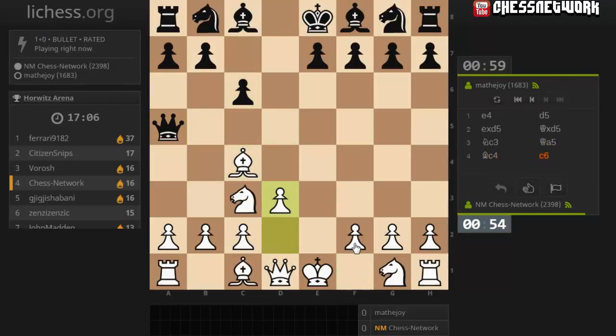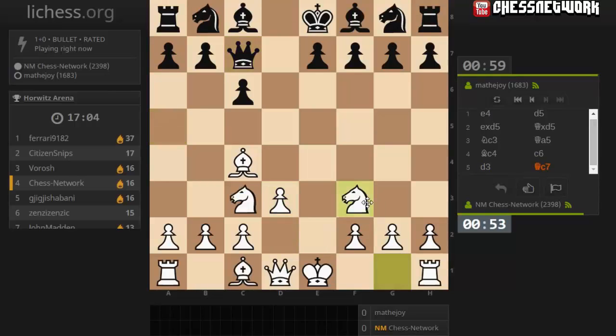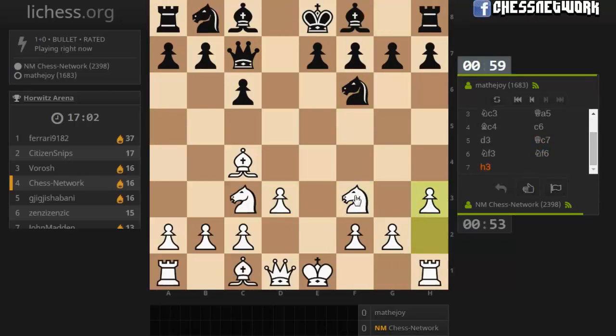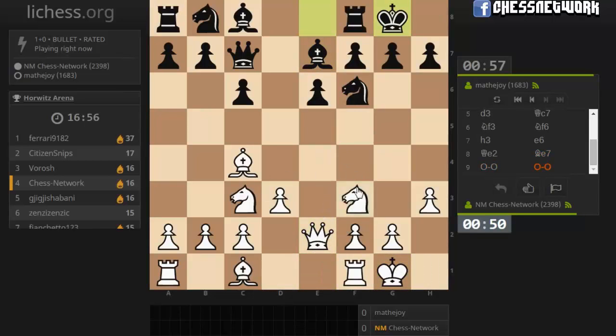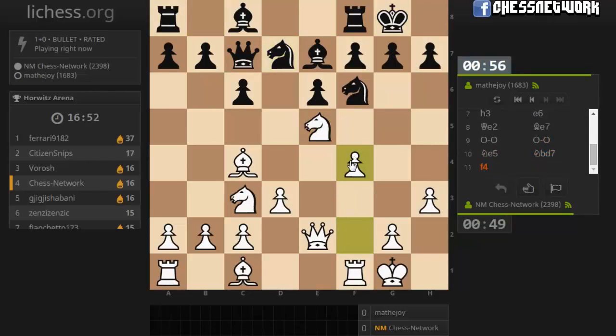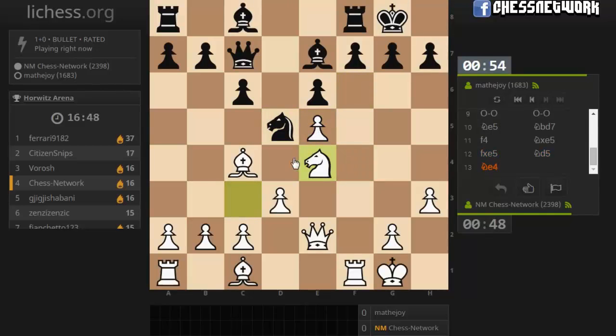Let's go bishop here and then e3. Let's get some development in, stop the pin. They're not deploying their light square bishop. Let's castle. Knight here and then f4. Take - I get the f-file. Knight d5, I avoid the knight exchange. I dropped d5 as well. They didn't see it.